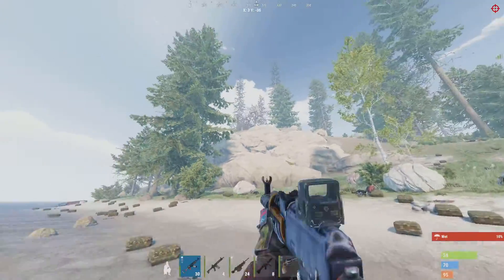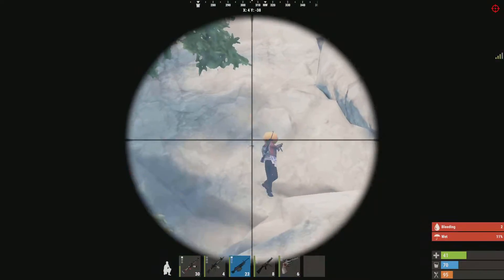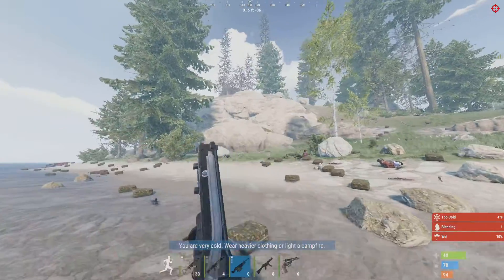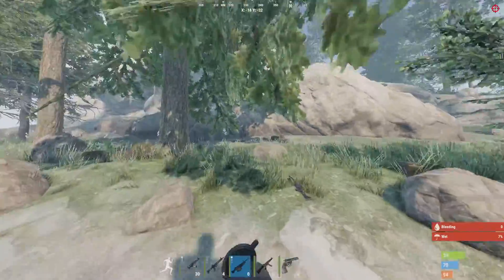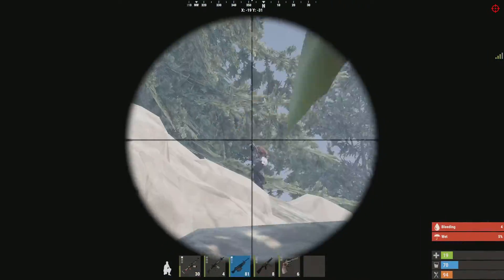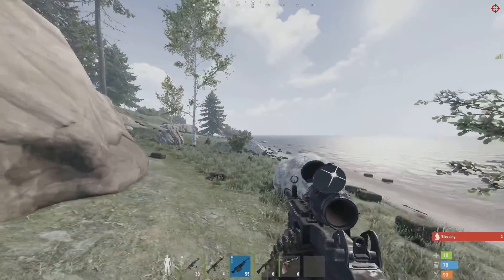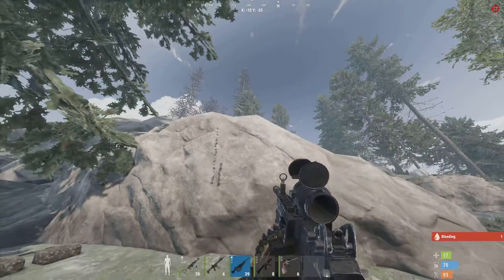Also — recoil. It's much reduced when crouching. I'll show you here: if I just do that standing, it's straight up. But if I crouch, it's a lot less.